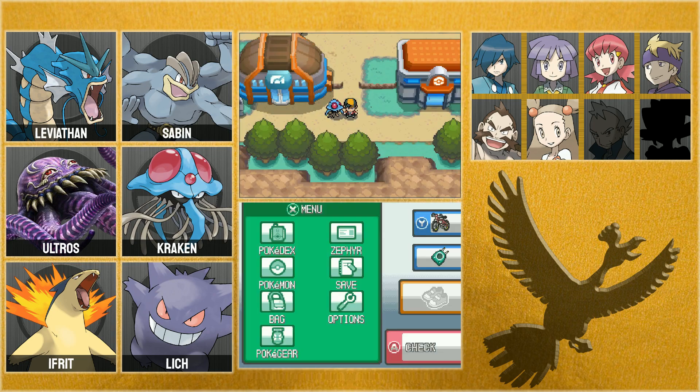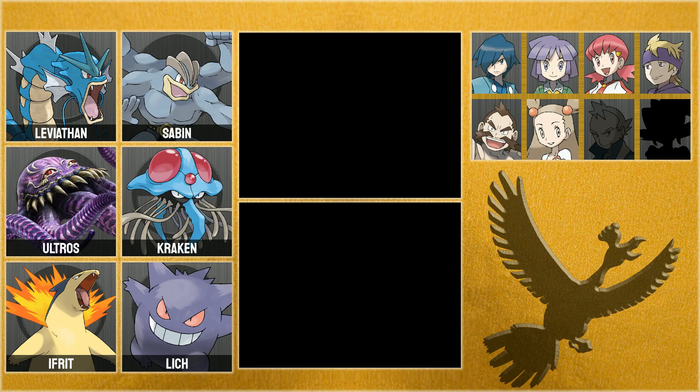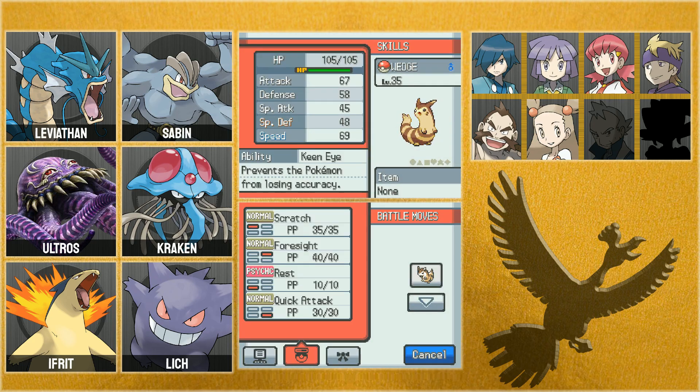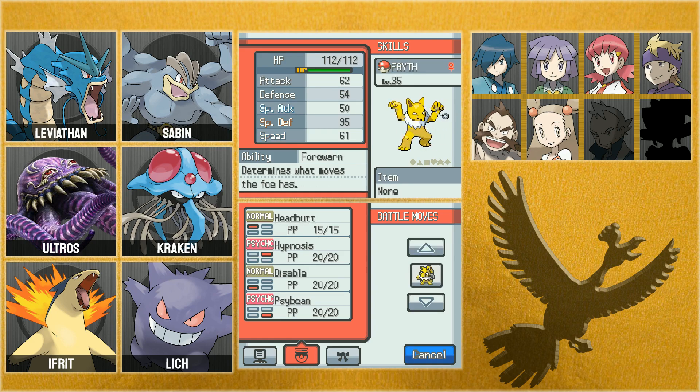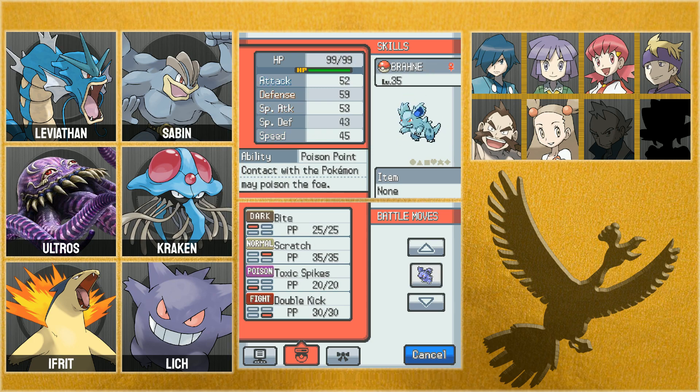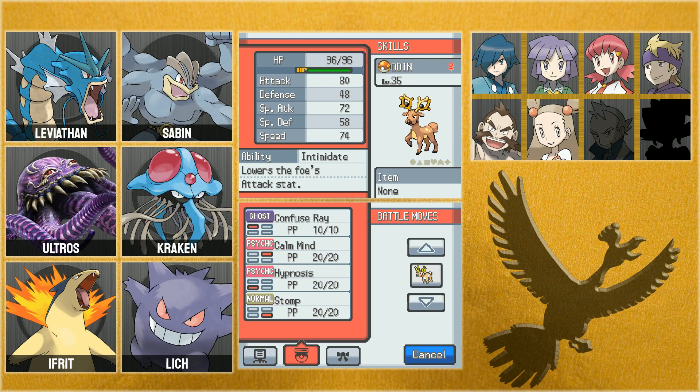Let's have a quick look at everyone in my PC. Wedge is level 35, Faith is level 35. High Wind could evolve at level 36 — but I don't plan on using High Wind anytime soon. Behemoth and Brawn are still Nidorino and Nidorina — they learn Poison Jab eventually, and the longer I keep them in their current form the better, because using a Moon Stone stops them from learning moves as they level up. That's a big drawback to stone evolutions.